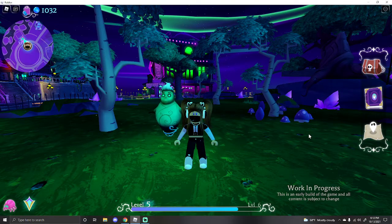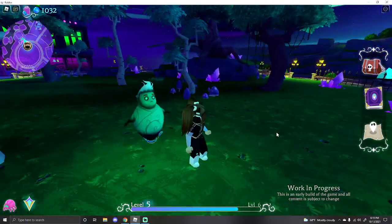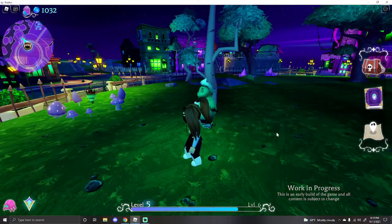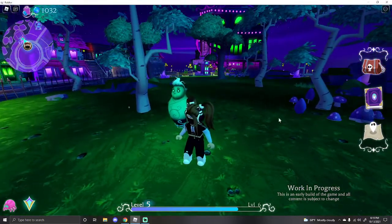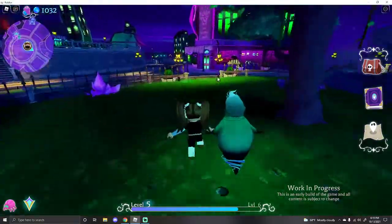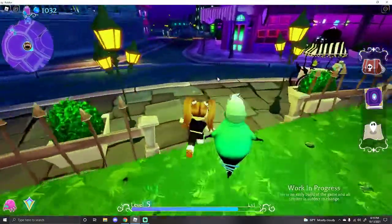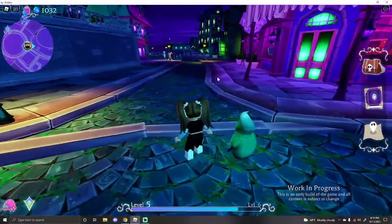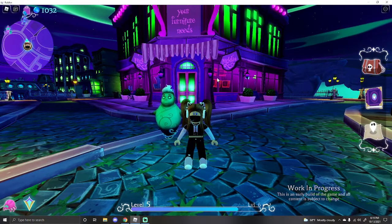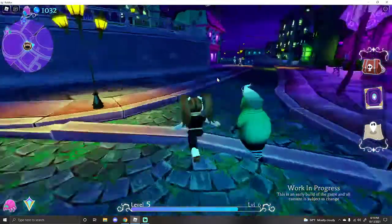When you spawn in, you spawn into this grass area right over here. What you're going to want to do is walk all the way to this pink and green building — this is Fright Kia. When you get there, there will be a postcard right in front of this building. Pick it up — that will trigger the game to navigate you to all the other five postcards.